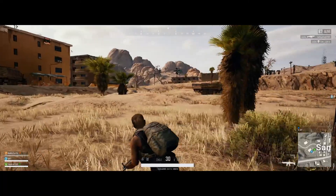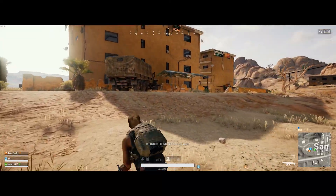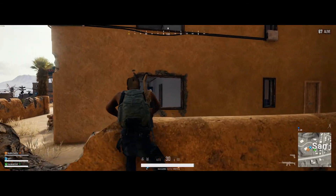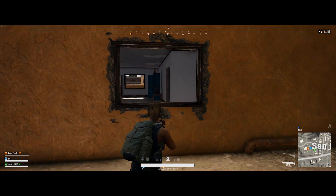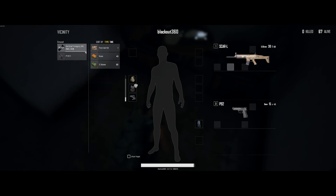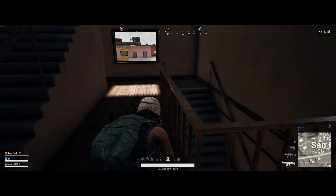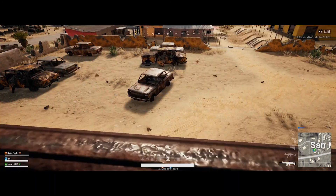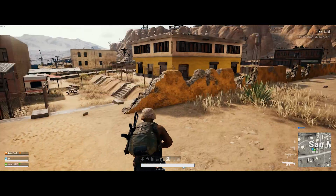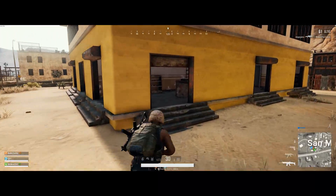This is the big thing that I reckon is going to change the game dramatically: vaulting. You can go in and out of any window, climb over any wall. So escaping from a building is no longer just through a door where you can be pinned in. You can just jump out the window, get out of dodge, and keep running. This is a perfect example — those guys downstairs just jumped out the window and legged it to the next building. It's going to be very, very hard to pin people down from now on, and I think that's great.